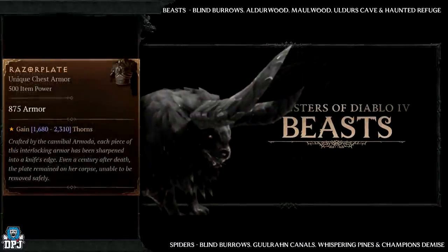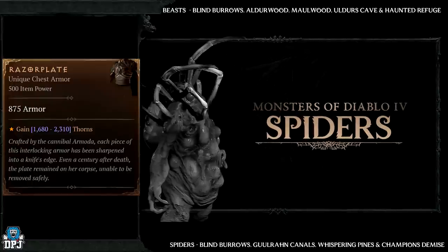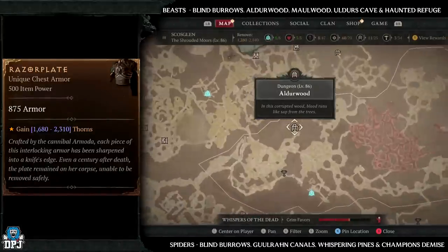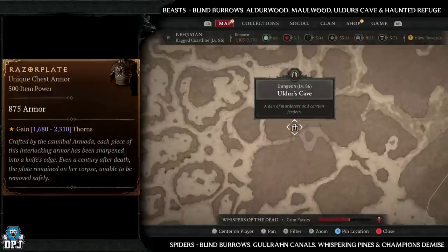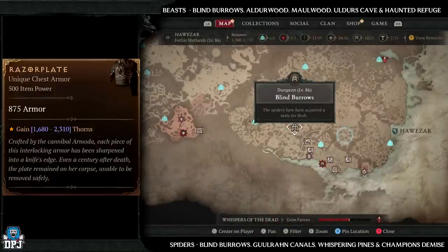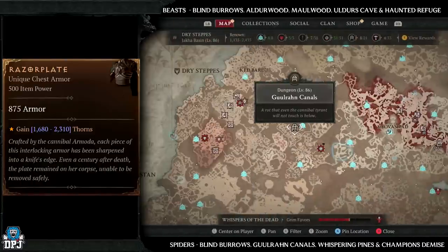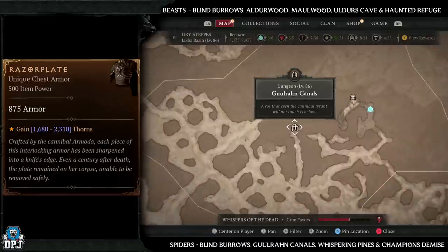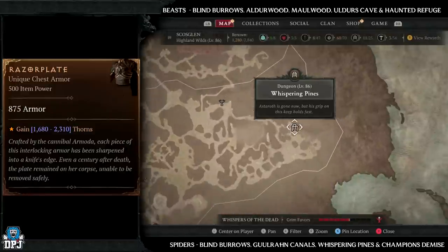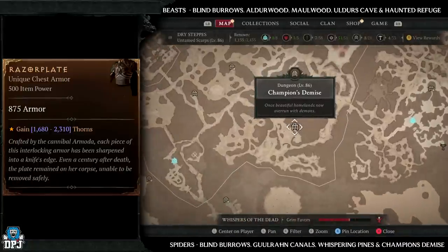Next up we have the Razer Plate, which has increased drop chances from beasts and spiders. Beast dungeons: Blind Burrows, Orderwood, Maulwood, Order's Cave, and Haunted Refuge — four amazing dungeons with plenty of beasts. Spider dungeons: Blind Burrows, Ghoulrun Canals, Whispering Pines, and Champion's Demise — another four incredible dungeons. If you can land these with that magic find modifier on, your chances are going to drastically increase.